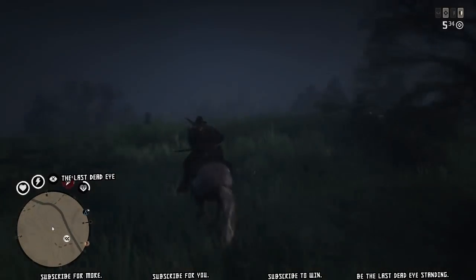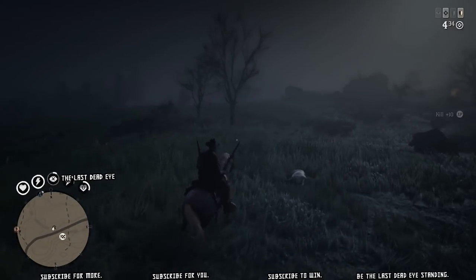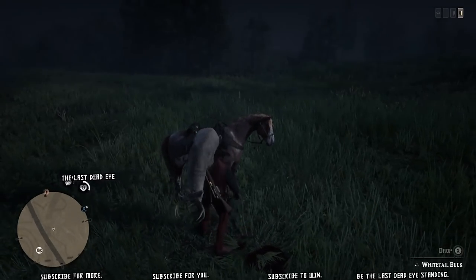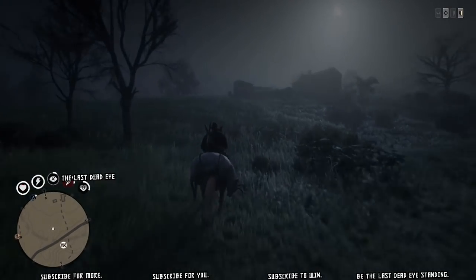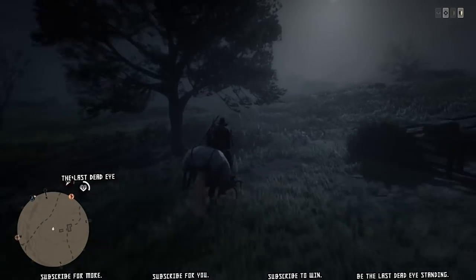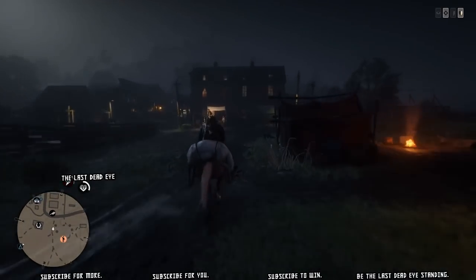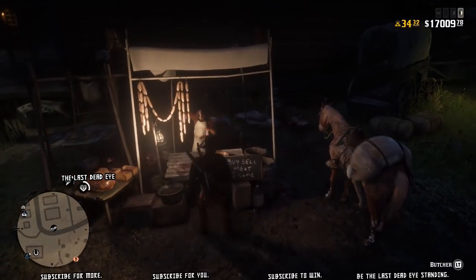Here's a second spawn point for a buck on your way out to the first one. Unfortunately it's only a one-star, but that happens sometimes. This is demonstration only — my horse doesn't have a carcass on it — but in about 20 seconds I'm going to start a hunt coming out of Valentine. These deer are practically on the way to the butcher if you're coming into Valentine to hit the butcher.